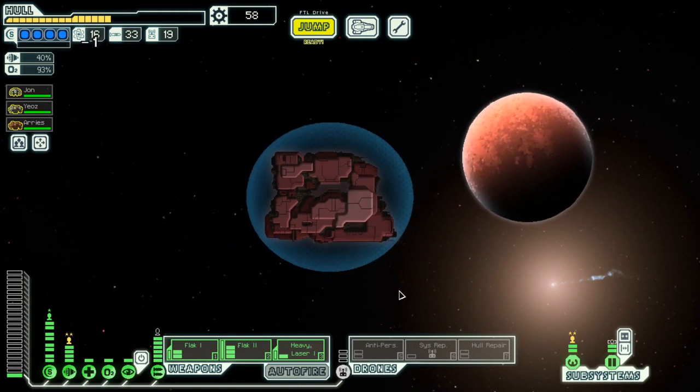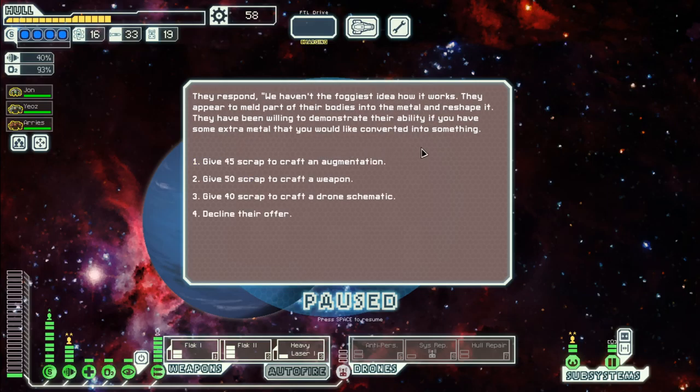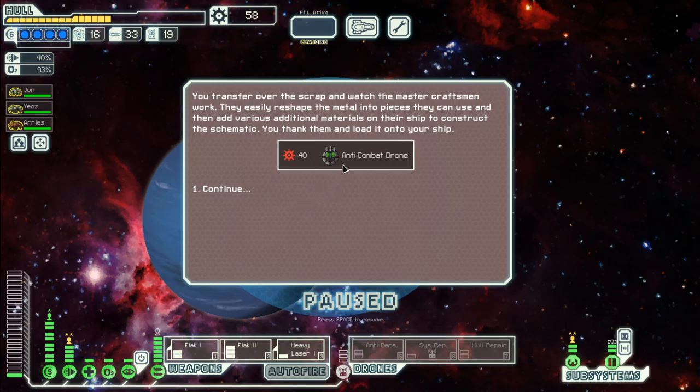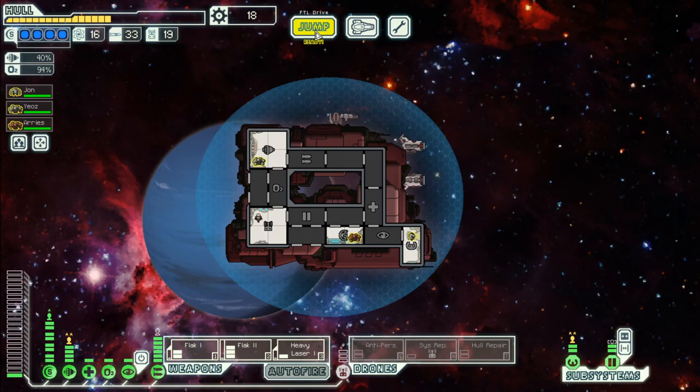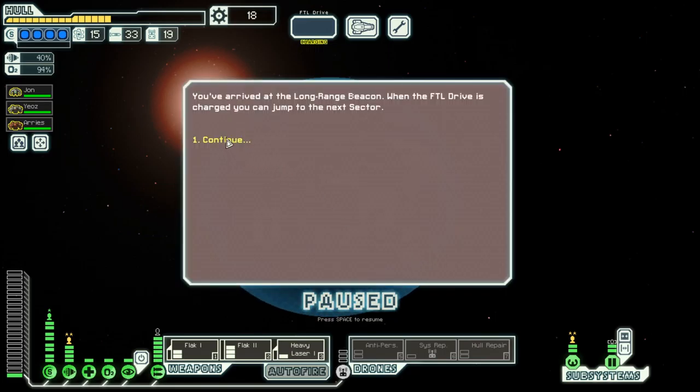Let's head on. We can get an augmentation, weapon, or a drone. I would go with the drone because I'm quite particular about what augmentations and weapons I get. This should be a combat drone or anti-combat drone.